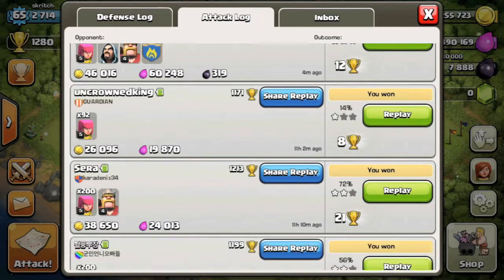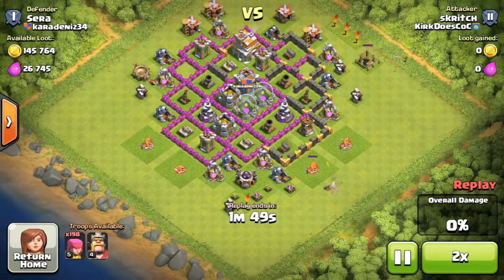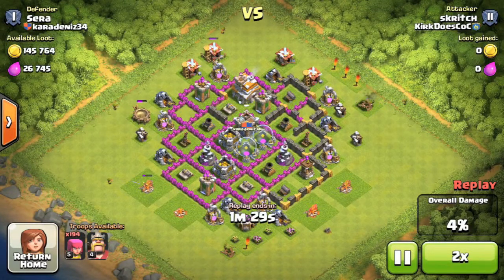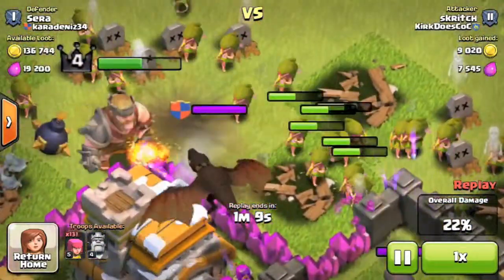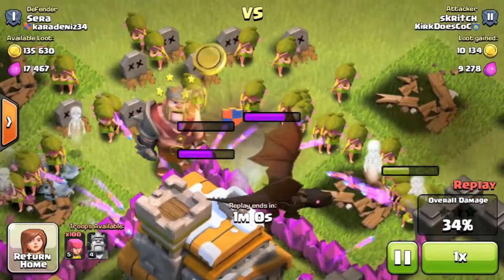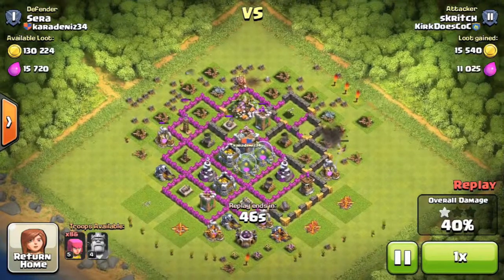The next raid we got 72%. We tried to break in towards the middle but that didn't seem possible with a 200 archer strategy. Our archers pick off buildings on the outside first, then move toward the top to get to the town hall. A dragon comes out, but luckily I had dropped my barbarian king so the dragon focuses on him, taking most of the firepower. The archers still get time on the town hall and we knock it out along with the dragon.